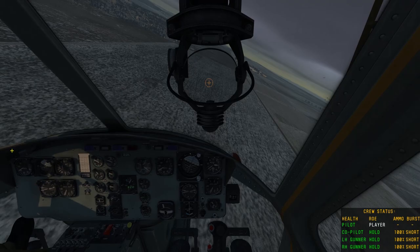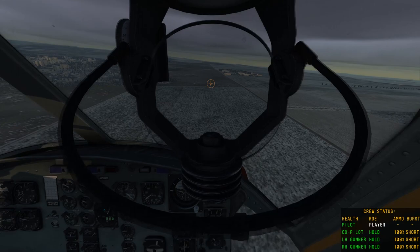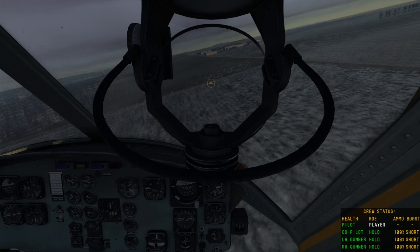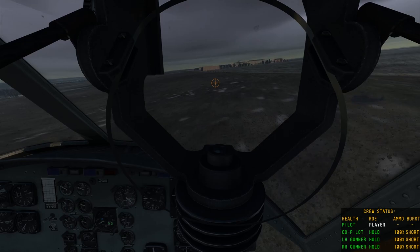Our targets for this mission are two convoys. The first convoy is just ahead of us on the road just before the town. It consists of a number of transport trucks and a couple of small jeeps, escorted by two armoured vehicles. Those armoured vehicles are incredibly dangerous — they have very accurate guns and we need to eliminate those first. The M134s are powerful enough to crack them open but it requires a lot of sustained fire, so I'm going for a rocket pass first with the rockets set to twin fire — one rocket out of each pod on firing.